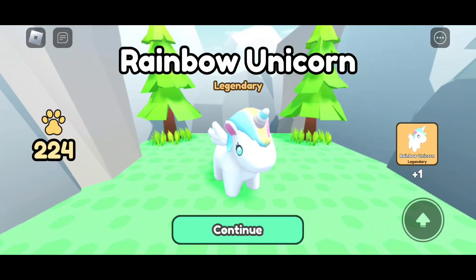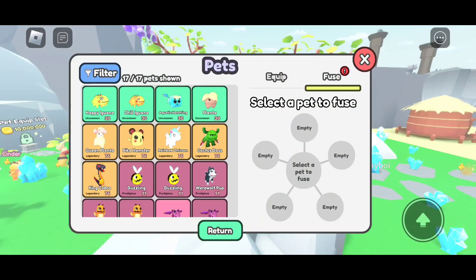We discovered a rainbow unicorn! Now, it doesn't show a 'new pet discovered' message on screen for me because I already have it, but it will count as discovered for you if you've never discovered that particular pet before. So those are your two ways — you can buy pets and you can fuse pets to discover them.